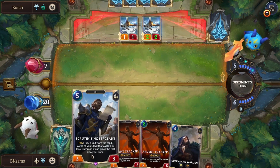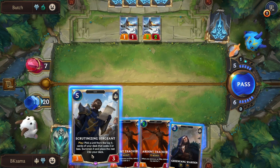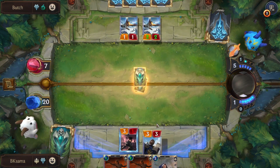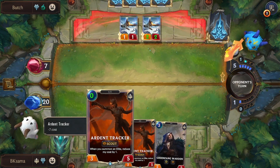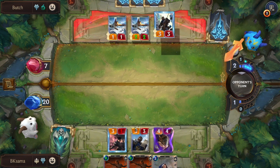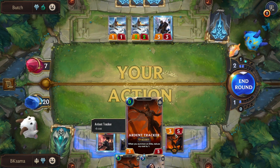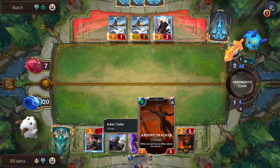Now I am going to play the Scrantonizing Sergeant, which when played allows me to pick a unit from the top 5 cards of my deck that costs 3 or less, summon it, and place the rest back in the deck. The fact that I summoned 2 elites means my Ardent Trackers are 3 mana to summon. They are all Scouts with 5 HP, so I can use them for a quick interaction and attack for the next round.